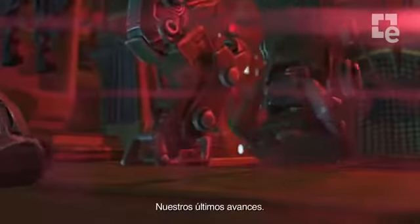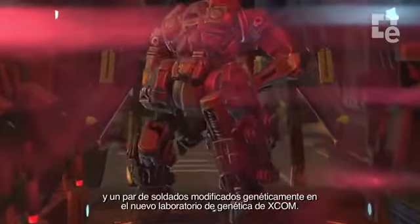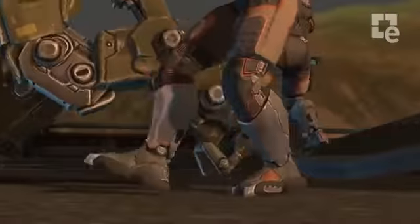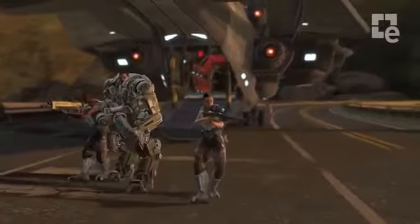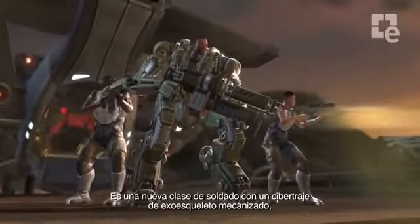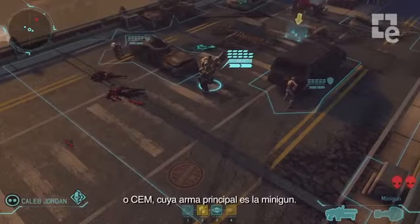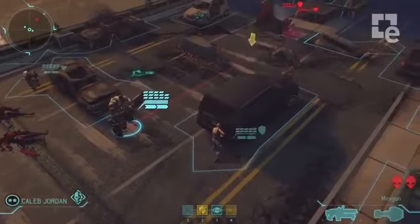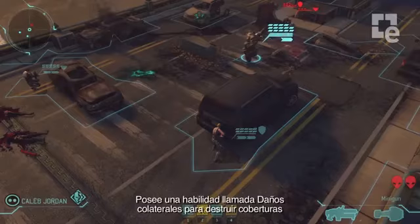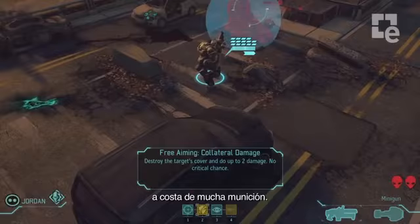Our latest advancements — this is the Mechtrooper, as well as a pair of soldiers who have been genetically modified in XCOM's new genetics lab. He is a new soldier class. He gets to wear the mechanized exoskeletal cyber suit, or mech. His main weapon is a minigun. These aliens are in cover, but our Mechtrooper can deal with that. He has an ability called collateral damage, and this lets him destroy cover at a very high ammo cost.